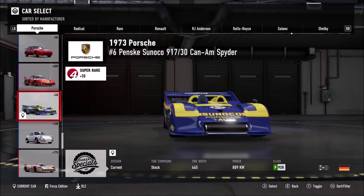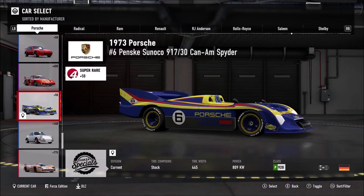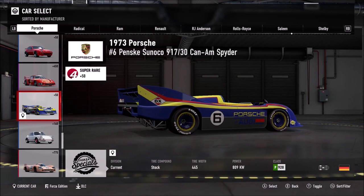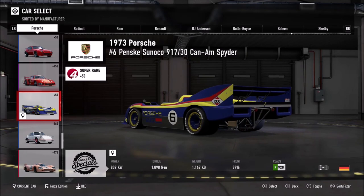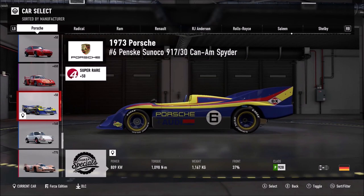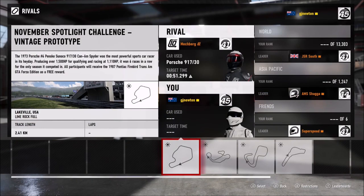The spotlight car dominated the 1973 Can-Am season. Mark Donohue was behind the wheel, and Roger Penske ran the team that had this car — a very good combination. However, in Forza it's in the Forza Specials division, so from that point of view you can't homologate it for anything. You can't even homologate it in the same division the Pink Pig is in, which is a shame.